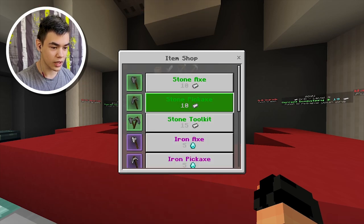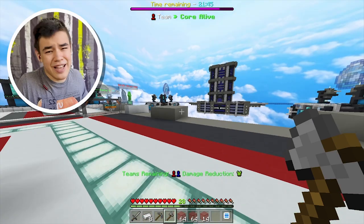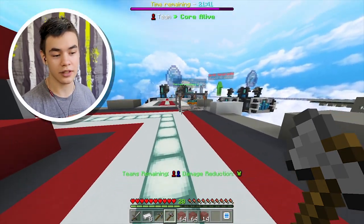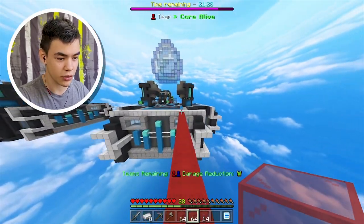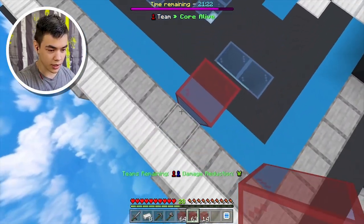Let's go get some more blocks and get a bunch of unstable glass since it's really cheap. Let's get the stone tool kit. Now our objective is to basically knock the other team's core off - not destroy, we gotta knock their core off. I'm not gonna build a straight bridge over to mid because we don't want them rushing us.